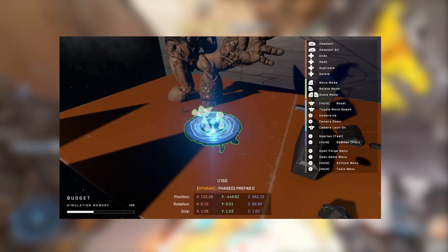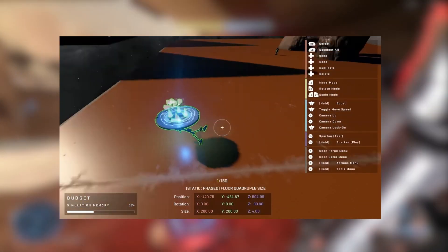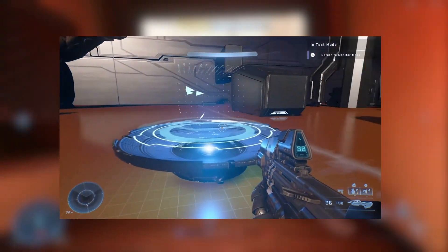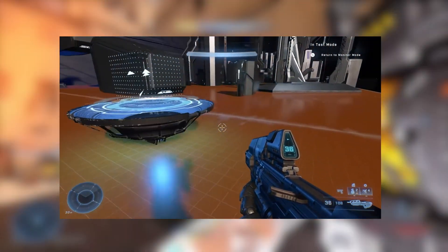Think of a prefab as like a house, or a base, or some other complex structure that you can save individually, and then share with your friends or other creators to use in their maps. It's kind of like a template to work from, which I think is really cool, and not something we've seen before in Forge.